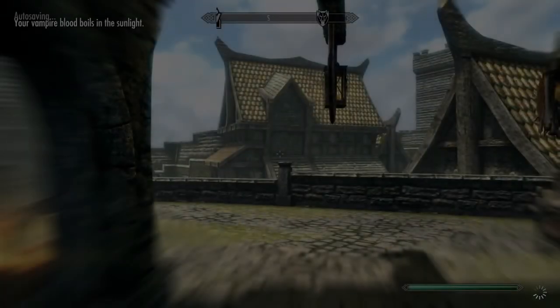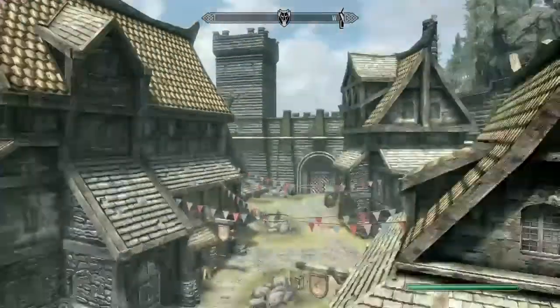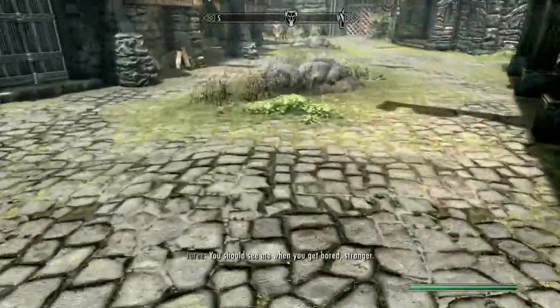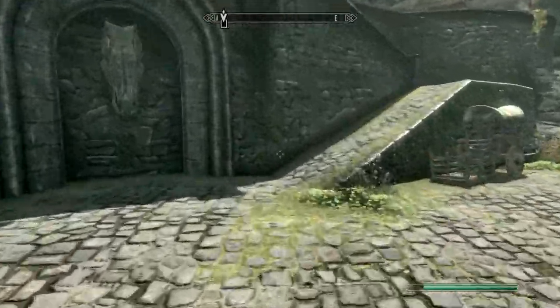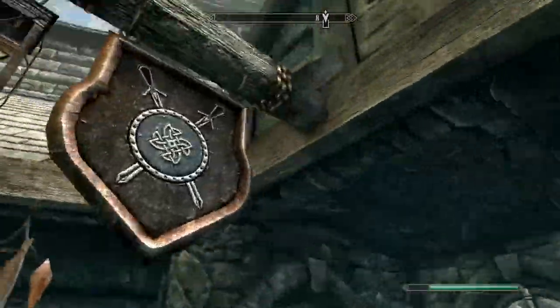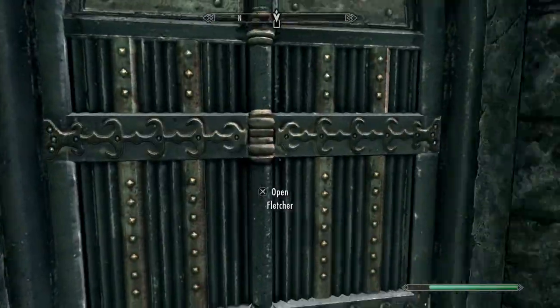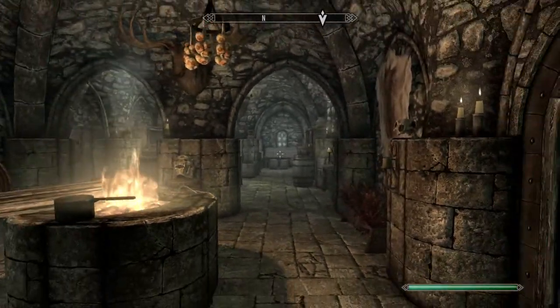I'm going to go outside so I can show you the location. So where you start is at that gate, looking this way, then you walk over here, up these steps, turn left, then turn right at this door. It's called Fletcher — it's across from the blacksmith. Go to the Fletcher.